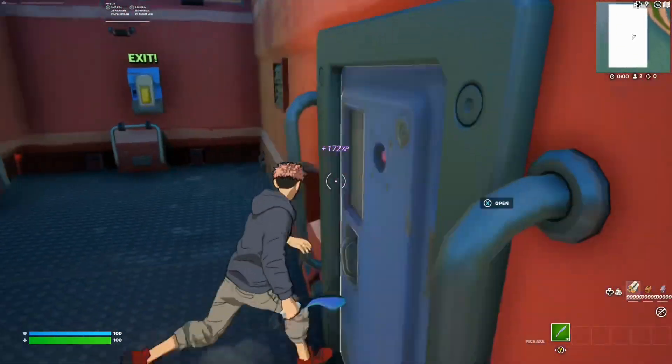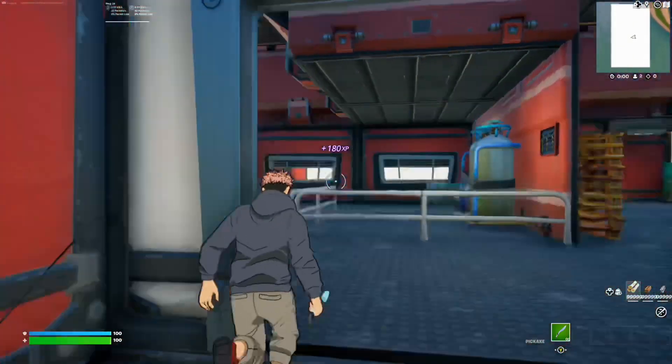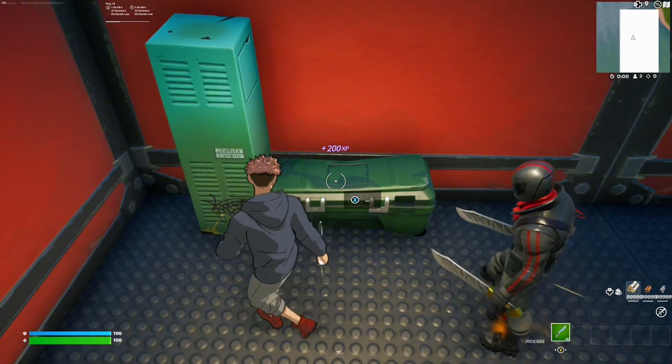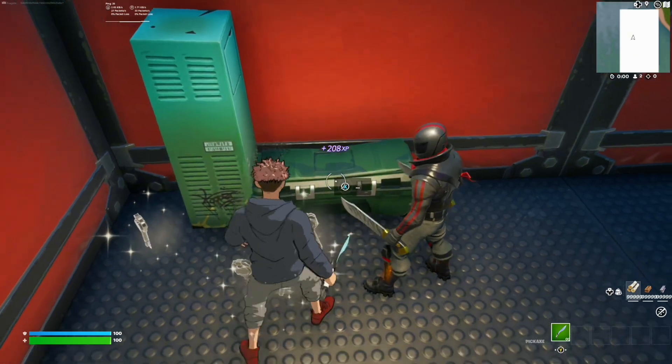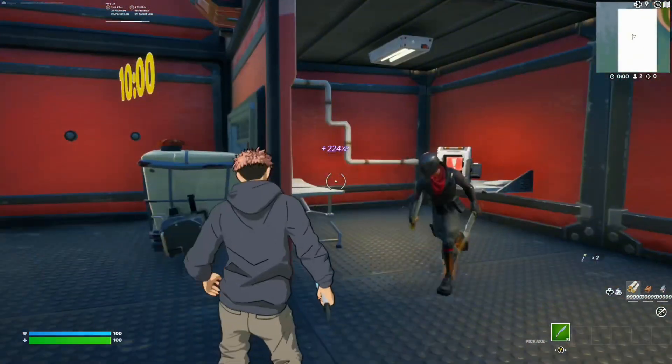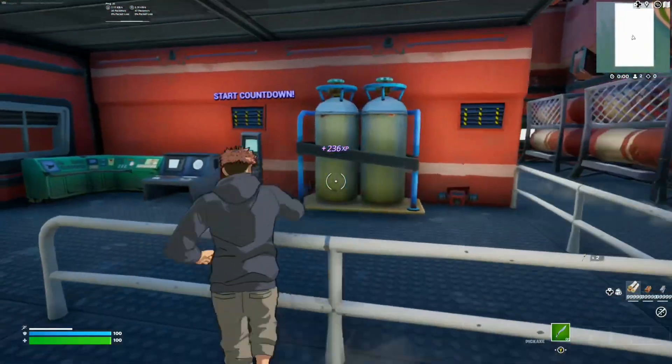Once we're inside this room you guys can read that if you want, but I'm going to show you guys where to go. Go ahead and open this door and run up these stairs, take a right, and walk all the way up where there's going to be a little chest for us to grab these little keys. We're going to need these to start the timer and get some amazing XP, so go ahead and pick them up.